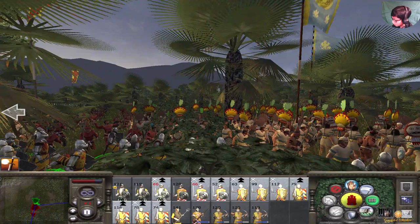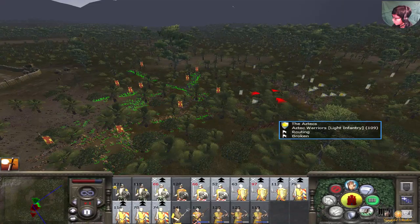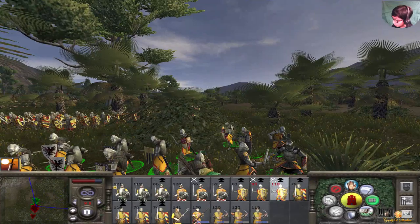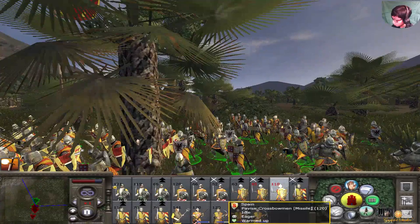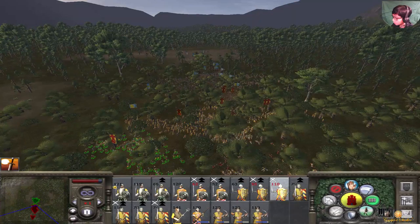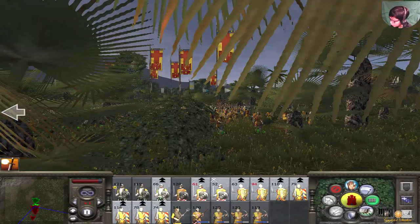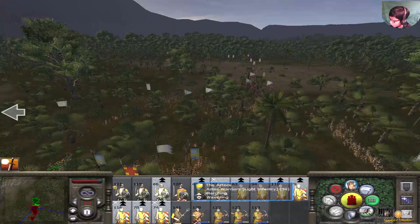Oh look at this - some fighting going on. There's still some that are still in the fight. They're charging - they did a counter-charge there. They're up against the dismounted chivalric knights and then some more - I think those are feudal knights. Looks like they're now breaking. Some are turning from the fight; they're going to finish them off. But it looks like it's not going to happen - it's just too much.